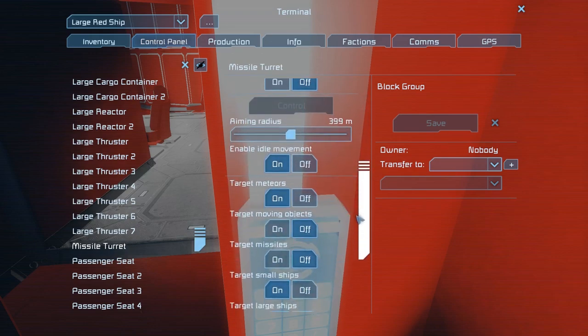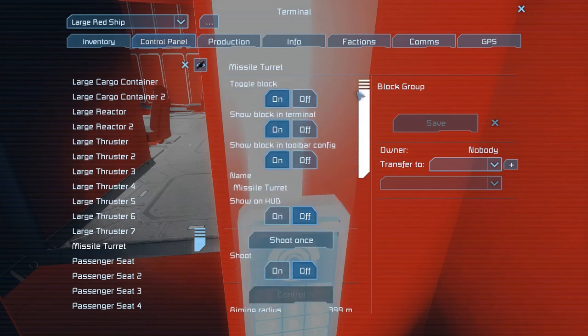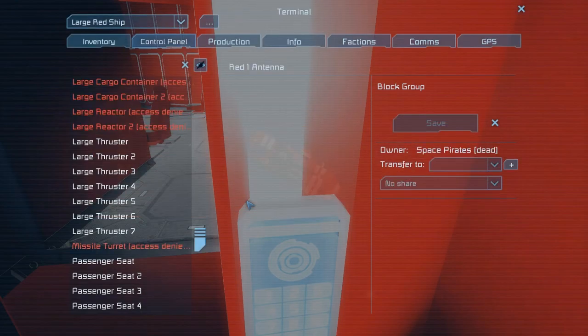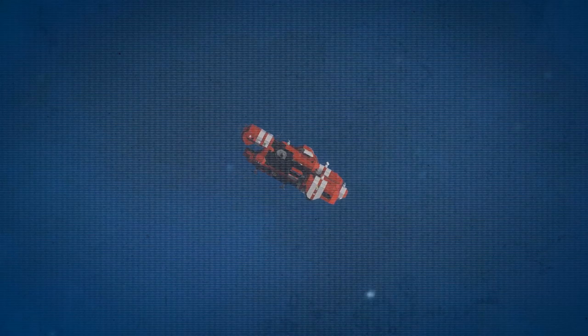It counts as a moving object, and what it means is that most turret setups by default will not shoot back at these projectiles. They will completely ignore them and it's one of the main advantages of keeping your projectiles as simple as this. There's no working parts, and because there's no working parts there's nothing for the turrets to shoot at.